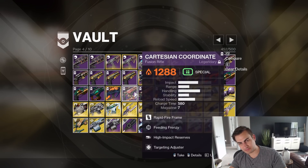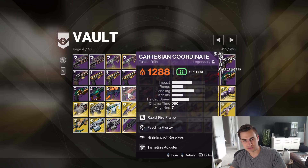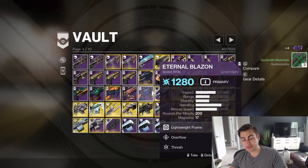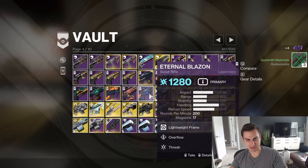Feeding Frenzy High Impact Cartesian — Feeding Frenzy Swashbuckler. If I'm going for High Impact for PvP, I don't think I need this with Feeding Frenzy. Eternal Blazin — I've got like one of these ever, which is this roll, and that's it, so I'm gonna keep that for now.